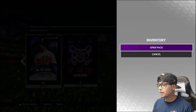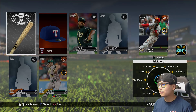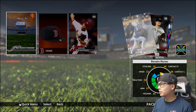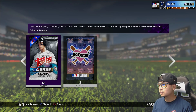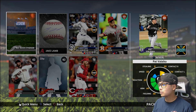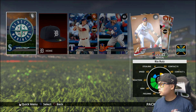We get a Jabari Blash. Hopefully this time around we get something really good. I don't think this set has a set exclusive diamond — just the Mother's Day stuff. So far, one Mother's Day card came out of the first five packs. After the first eight packs, still only one Mother's Day card and no gold players.